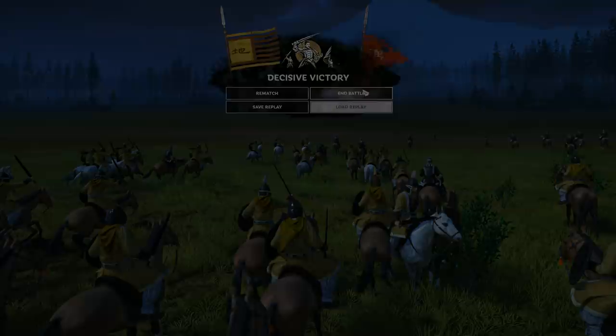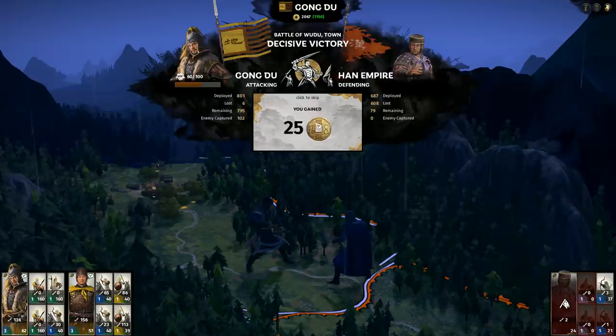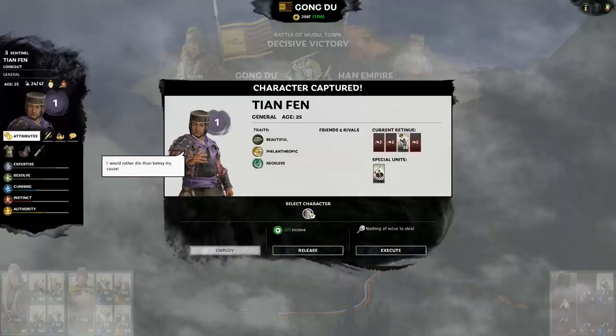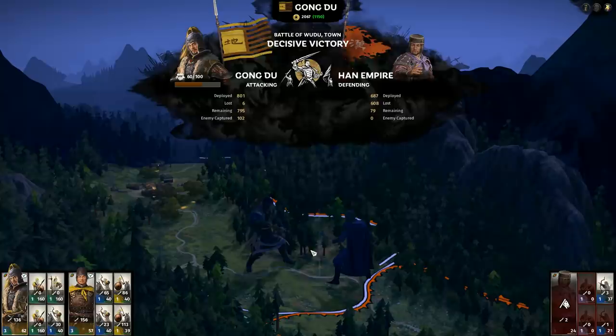Back on the campaign map, we lost pretty much nothing and stole some pocket change from the enemy. We captured the enemy commander. I think sometimes you have the ability to recruit captured officers, but that's probably more for the normal factions — we're anti-establishment fighting establishment officers, so they'll never join our rebellion. I do have the option to just let him walk away, and I'll do that because I'm always up for a velvet revolution.